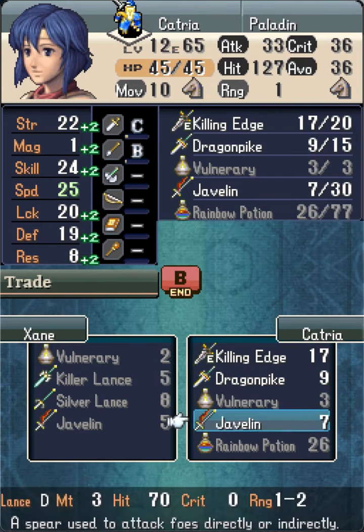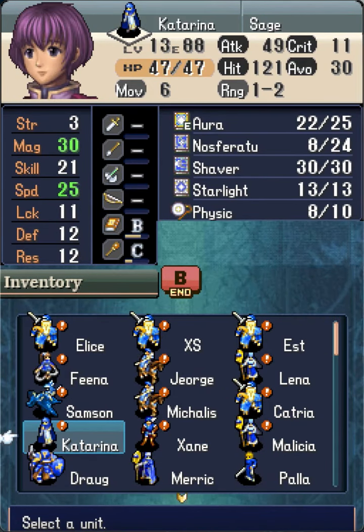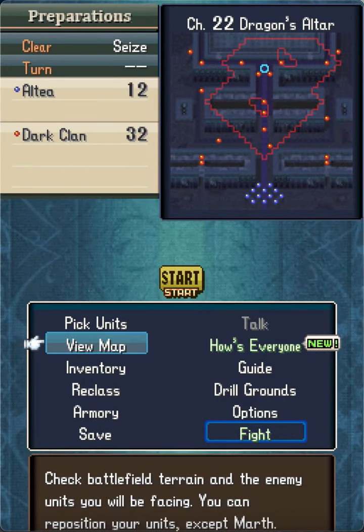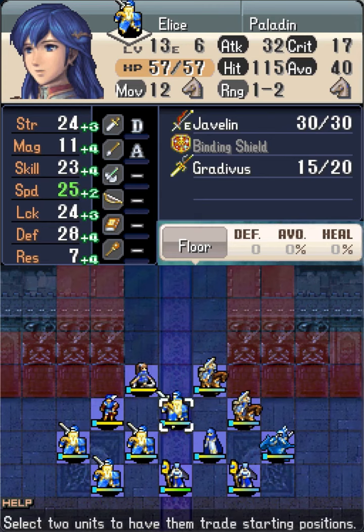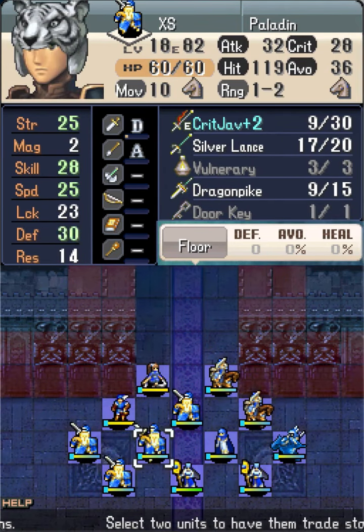In vanilla FE12, Gradivus invented a strategy to clear this map in 3 turns with 2 Again uses, where Marth and the Bosskiller both need to be Again'd in turn 3. Here, we will clear this map in 3 turns with only 1 Again use, by taking advantage of Alice's higher movement and letting her be the Bosskiller herself.